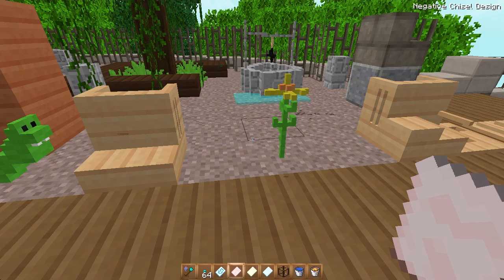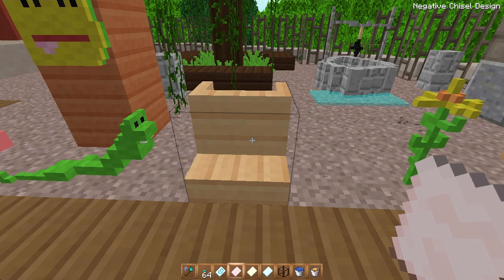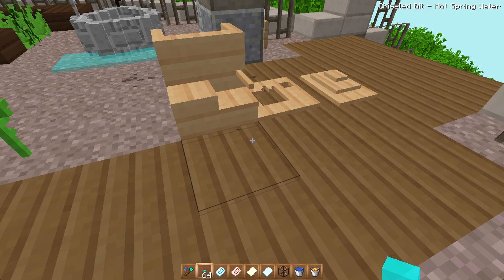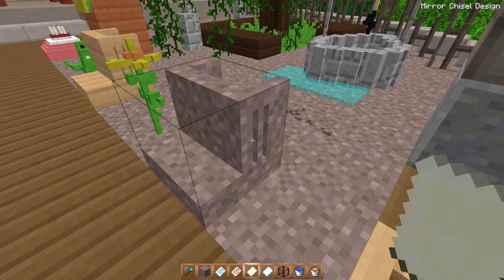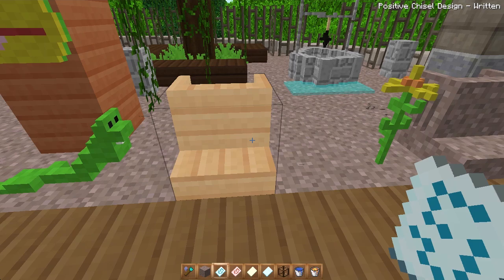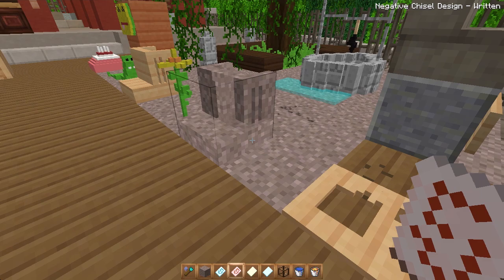The negative chisel design replaces the block with the material that's already there. So if you right-click with the negative design, it copies the shape but fills it with whatever material is already in that space. So positive is a straight copy-paste, while negative is a copy-paste that replaces with the existing material.